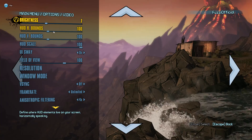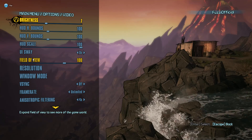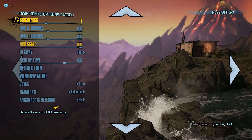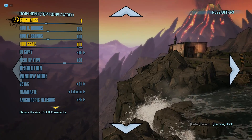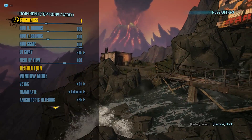We're going to go straight into video settings. Brightness — I have mine at 7. Leave all your HUD scaling everything at 100; you don't want it any more than that unless you've got a triple monitor screen setup or something along those lines. Leave this the same.